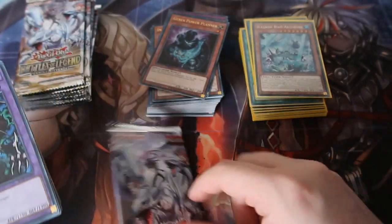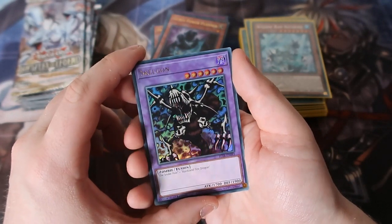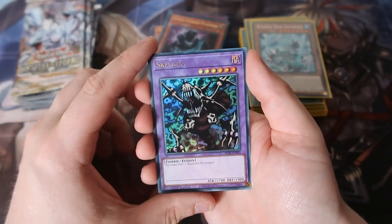I'm very happy with what I pulled, but you still want to get the good ones. We got Skeleton — there he is — another one of the old fusion cards that you can't make.